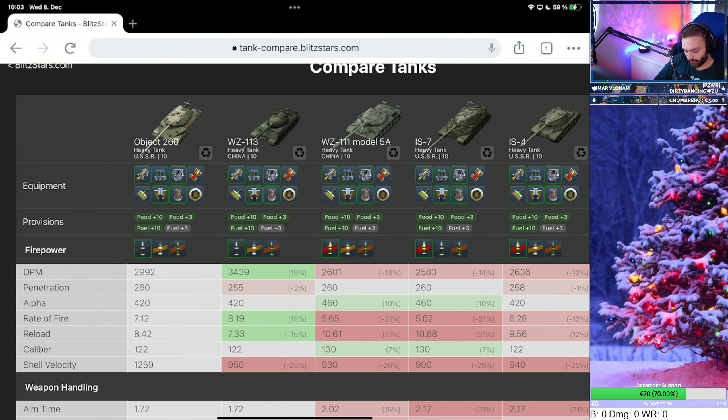Hello guys, welcome to another video on JuicyTangerStake. I'm JuicyTangerStake and today we're going to do a review on the Object 260, which is currently offered in the store for gold — either 25k or 20k if you want it without any extras.